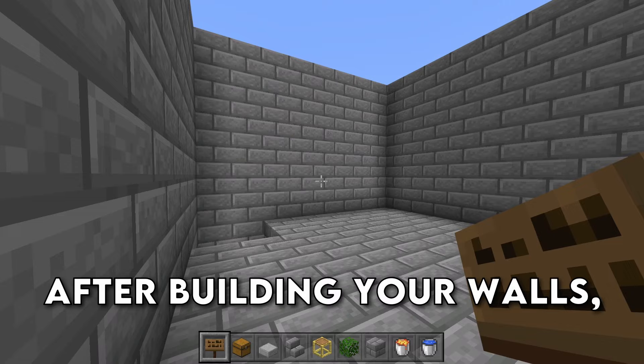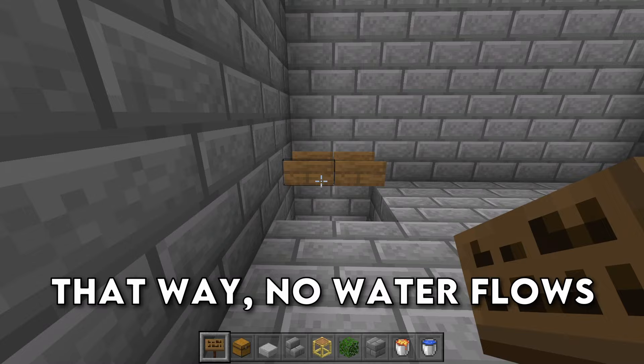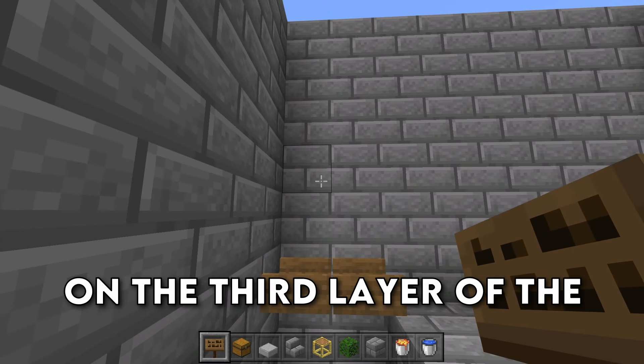After building your walls, grab your signs and place down four signs over top of the opening, that way no water flows into the hopper area. We're then going to build on the third layer of the farm.